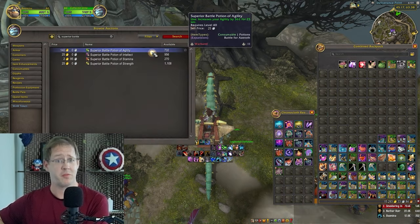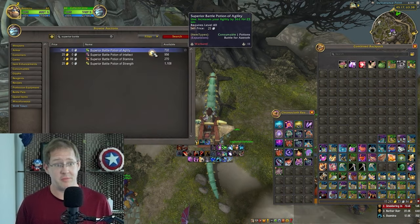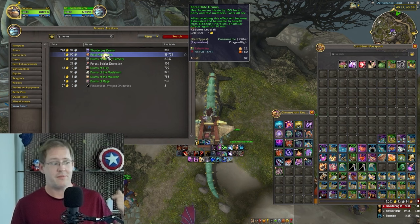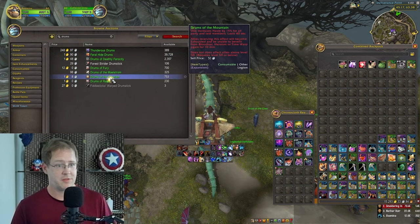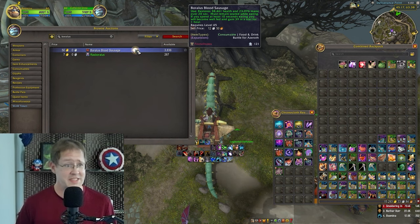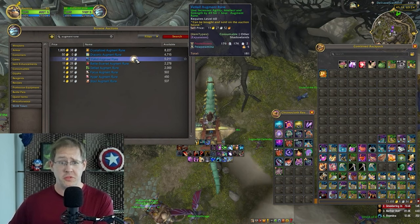The most main stat you can get from a potion is the Superior Battle Potions from the same Nazjatar 8.2 patch — comes out to about 150 main stat. Any version of Lust drums will work in the tower. Best food buff to my knowledge is still Boralus Blood Sausage — comes out to 39 main stat without being squished in the tower.